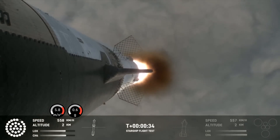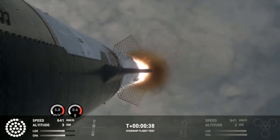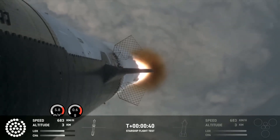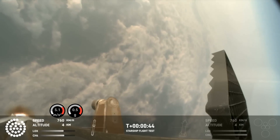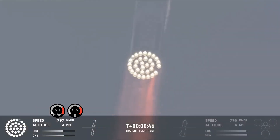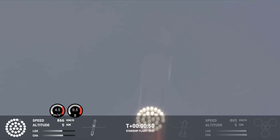30 seconds into flight, the rumbles are still building here in the Raptor's nest. We're seeing 32 out of 33 engines lit on the Super Heavy right now. Coming up shortly is max Q — that maximum aerodynamic pressure as we go uphill on the vehicle.